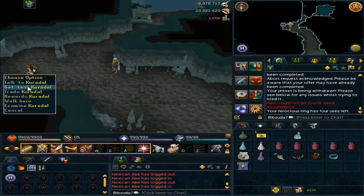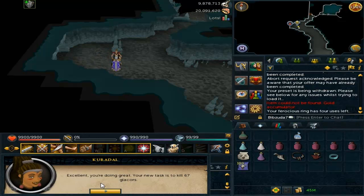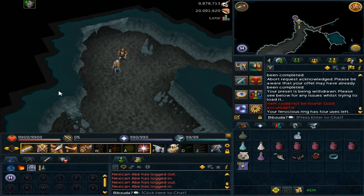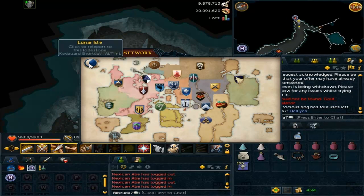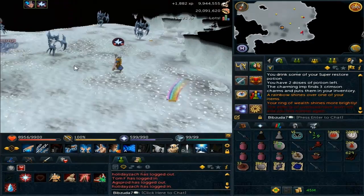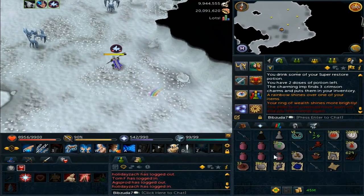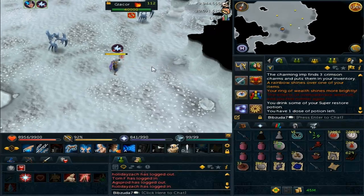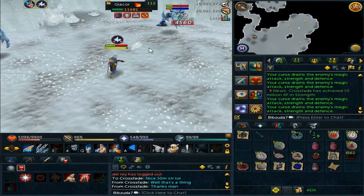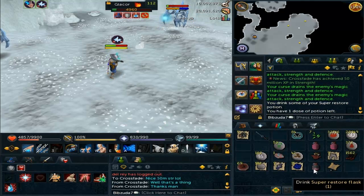Next task, we actually managed to get Glacors, which was pretty awesome - the first time we got Glacors in the series. I'd had them unlocked for about 2 mil XP but never managed to get them until this final episode. We got 67 of them, and I actually got an Elite Clue Scroll, which is a pretty rare drop from them. These things give almost 2,000 Slayer XP each, so they're pretty good for Slayer XP, and they drop some decent drops - you always have the boot chance and everything.